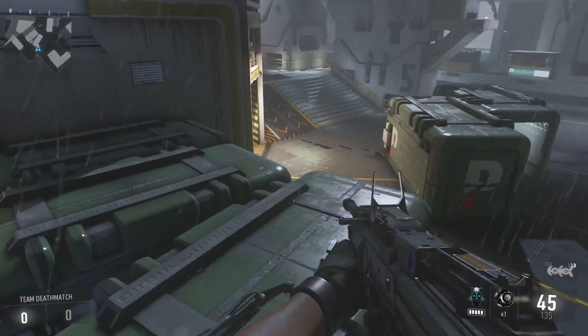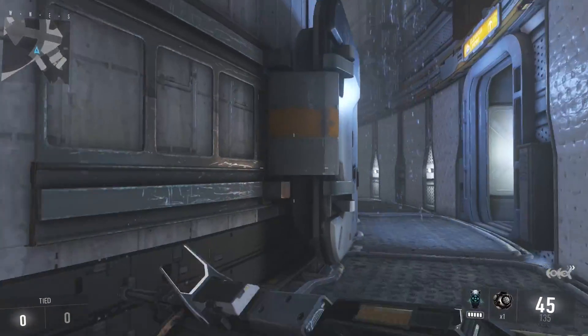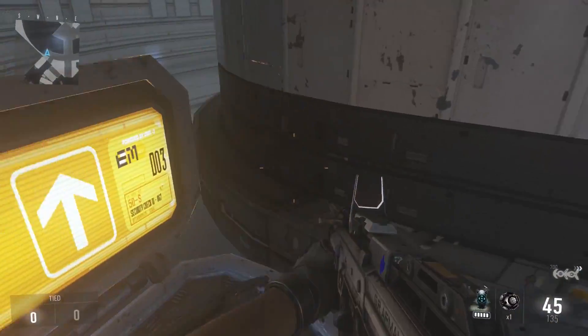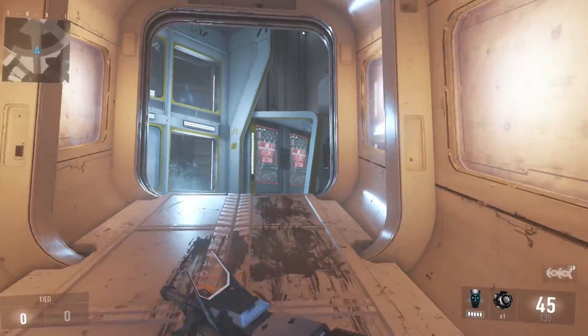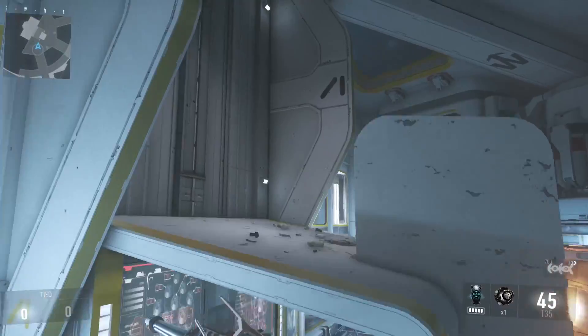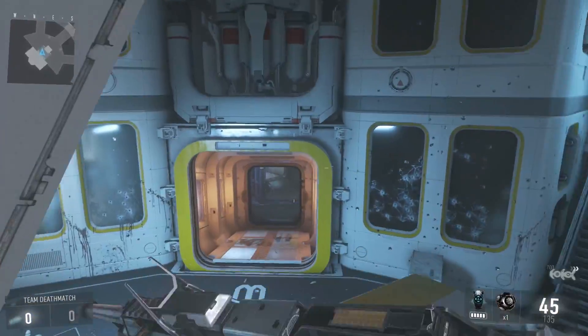A big feature of Advanced Warfare is the jump, so that's going to show a lot of elevated areas on the map. There are going to be various different points that you're going to be able to get to. Just to show a couple of those — jump up here — and there are some doors. This could be quite a good power spot for online gameplay.